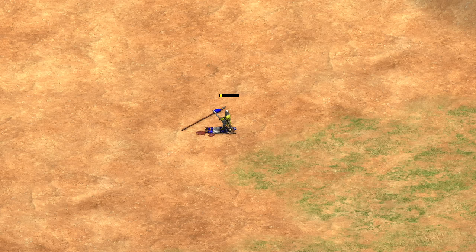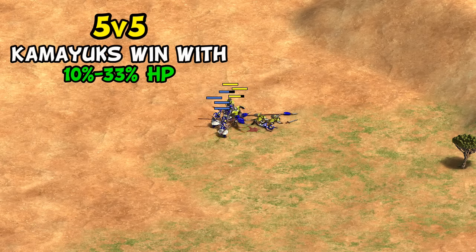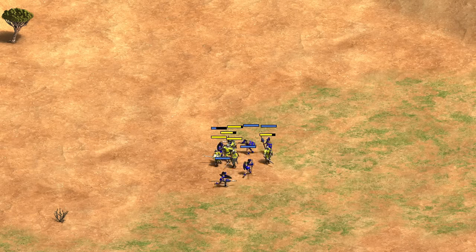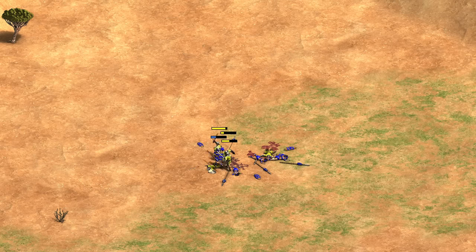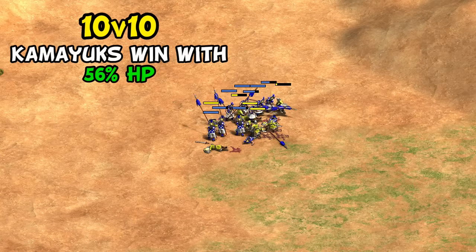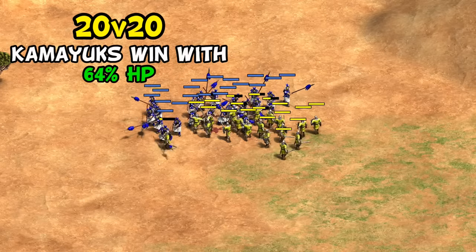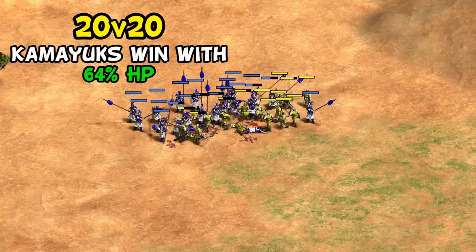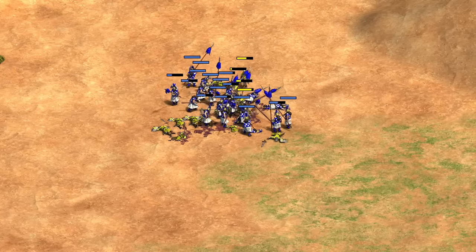1v1, the long sword wins — Kamayuk one-on-one are kind of garbage. But scaling to 5v5, the results already flip. Depending on pathing it's about an even fight in the best case, or as much as a third of HP remaining for the Kamayuk with bad pathing for the long swords. At 10v10 it gets wild with over 50% of Kamayuk HP left, and at 20v20 they almost seem to hard counter long swords with nearly two-thirds of their HP remaining.